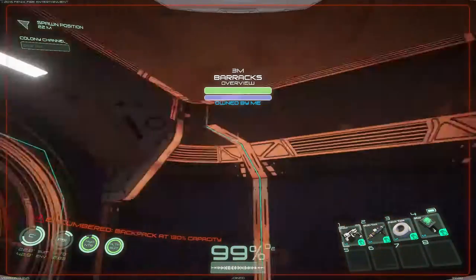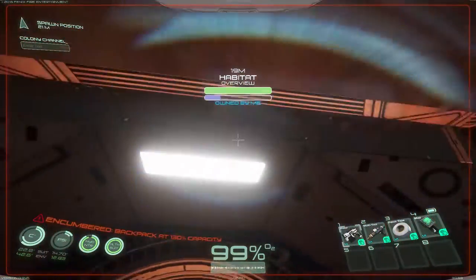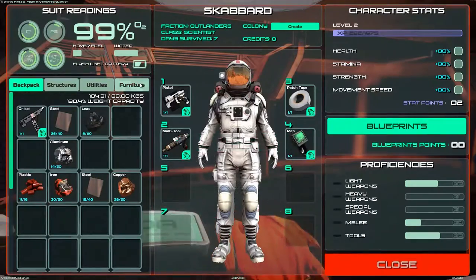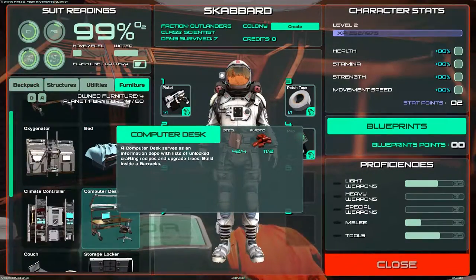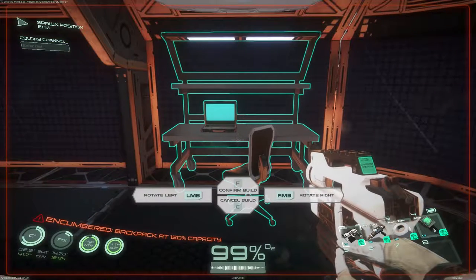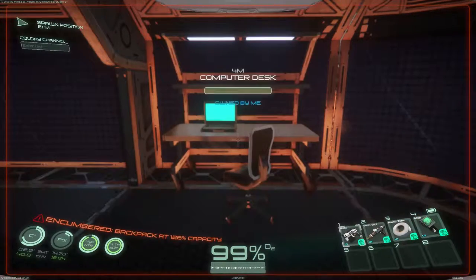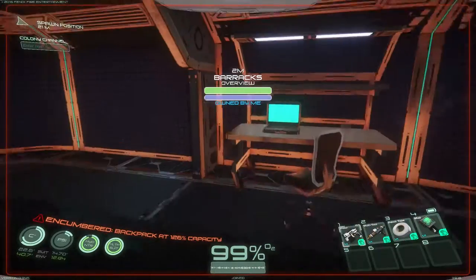The pillow's red. Let's save the game. I'd like to point out that I never make my bed. I kind of wish this was glass to be able to see through it, like the habitat. That's why it's dark in here — the habitat has a glass ceiling. Now let's build the computer desk — it takes four steel and only two plastic.